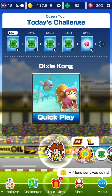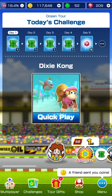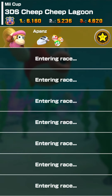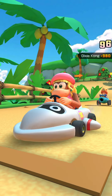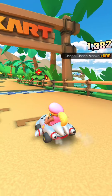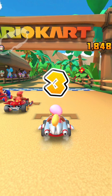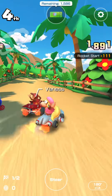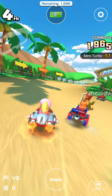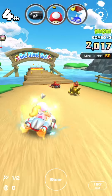Moving into the Me Cup. Today's Challenge Quick Play for Day 1: playing as Dixie Kong on 3DS Cheep Cheep Lagoon in the Me Cup, with the Super Blooper cart and Cheep Cheep Masks glider. The Super Blooper — I remember that cart name from Mario Kart Wii, and it's actually the exact same name here.